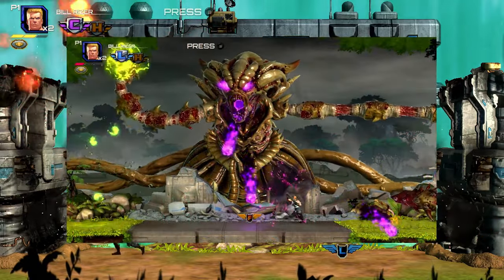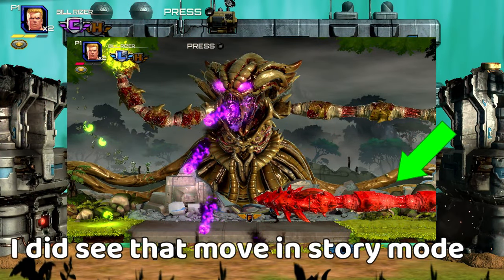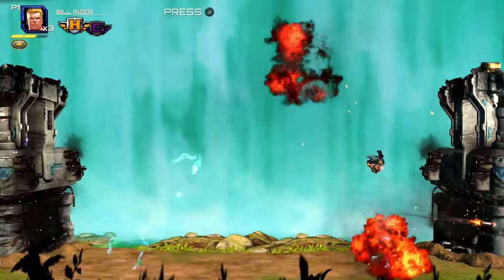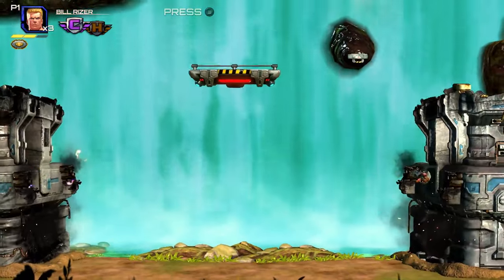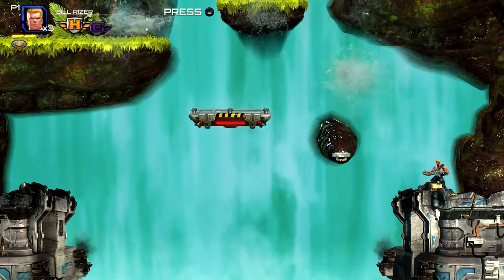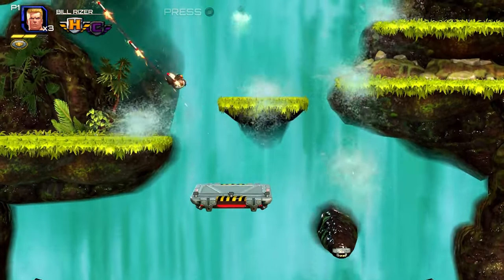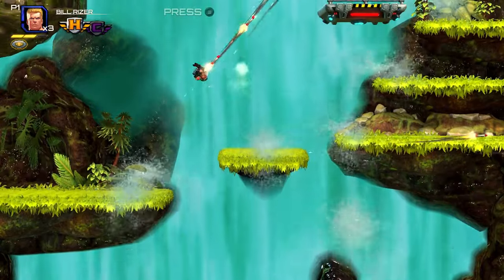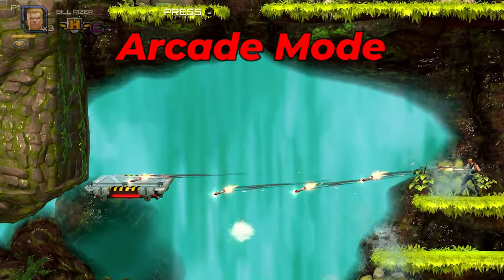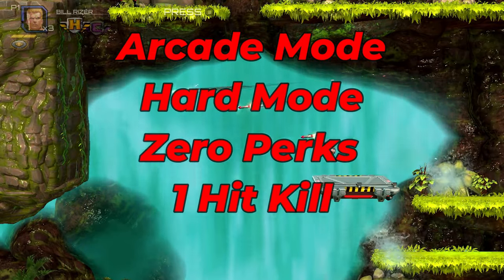In Arcade Mode, the bosses also do extra moves, which is incredible. The options don't stop there — you have three different difficulties: easy, medium, and hard. You also get to determine if the game has a health meter or that traditional one-hit kill approach. After you select your character, you select up to two perks, some of which are character-specific. Bill gets some iframes while dashing, while Lance can jump even higher with the double jump. If you're a Contra pro, you'll select Arcade Mode, put it on hard, select zero perks, and turn on one-hit kill.